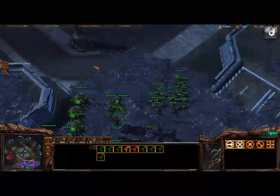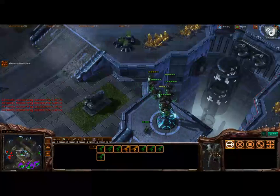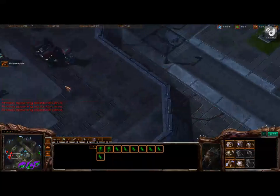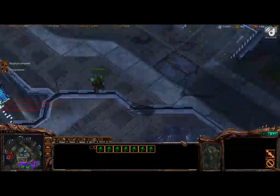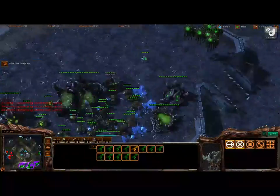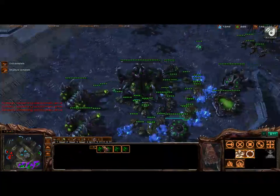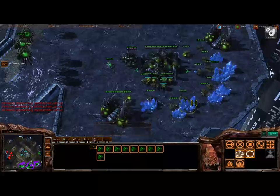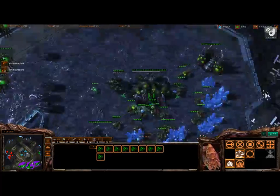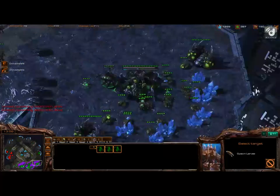I'm assuming Roach, but I think Ling-Bane will work fine. Go ahead and group all your Mutalisks up and just keep harassing his main at this point. And make Zerglings now that you have pretty good drone saturation. Go ahead and transfer — start a Queen at your third, and then transfer some drones from your main and natural to your fourth.